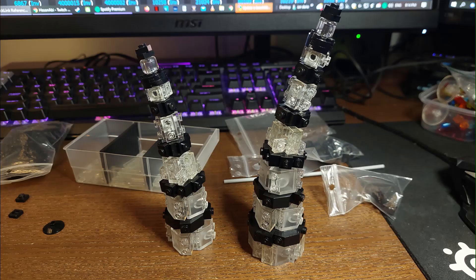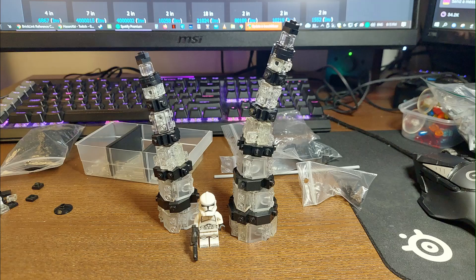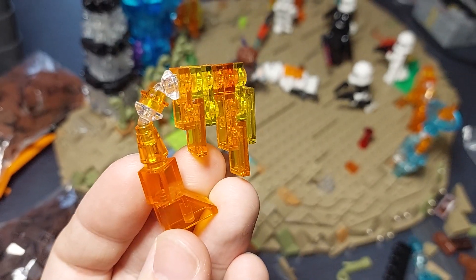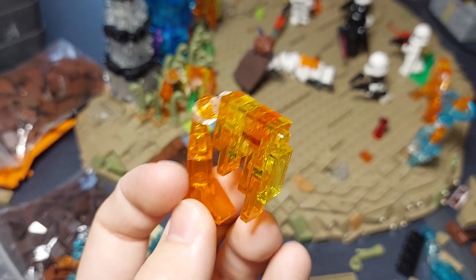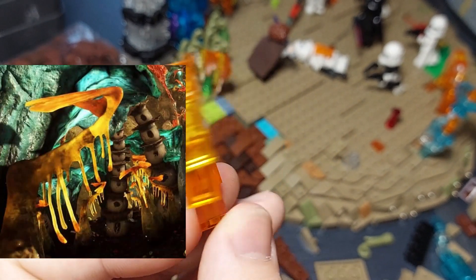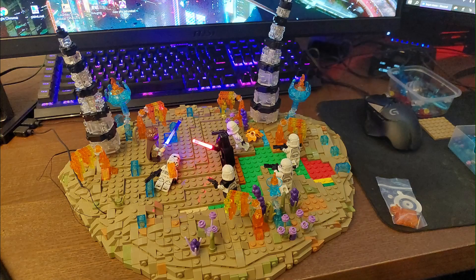Here you guys can see the two plants I've been working on — these are pretty prominent in Felucia. I also added some lights in them, which I really like the look of. This is another plant design I worked on off camera. It's definitely not an Earth plant but more of an alien kind of plant, and they kind of look like some of the plants in Felucia themselves.